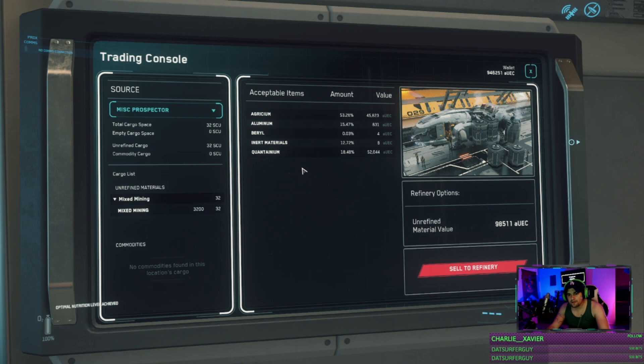Quantanium is the highest priced, and then from there you have Bexalite, Terranite, Laranite, and Agriseum. Those are the ores and the rocks you're looking for, with a high percentage initially, and you'll make a lot of money doing that.